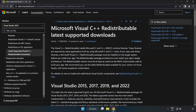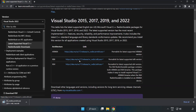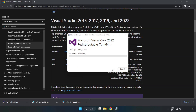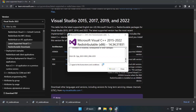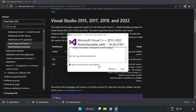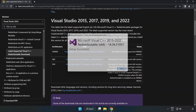Go to the next website — link in the description. Download 3 files. Install each downloaded file. Click I Agree to the License Terms and Conditions and click Install. If it fails to install, no problem — repeat for the other files. Click Close and repeat for the remaining files. Close the internet browser.